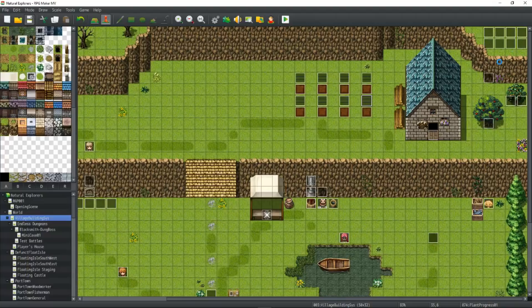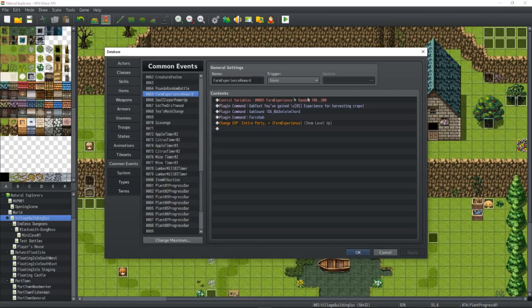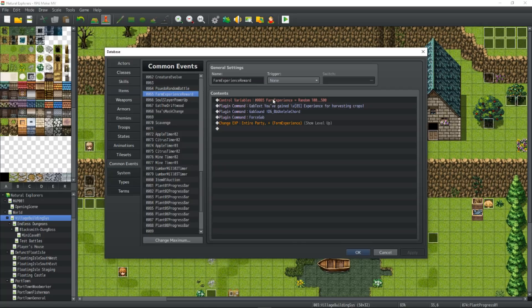That's all of the events. Let's look inside the common event and tie all this together to make the system work. Go into your common events — this is the last step. Before we do that, I'll show you the optional gain experience common event. If you want the player to gain experience and you might want to change how much, create a common event called Farm Experience Reward. Control a variable called Farm Experience and set it to a random number between whatever you want. Award that experience to the whole party using the variable. You can also bypass the variable and just give experience based on an arbitrary number.